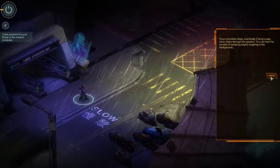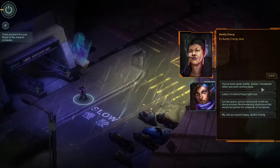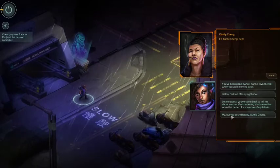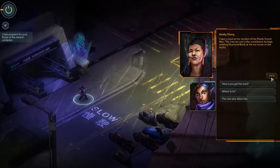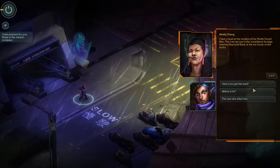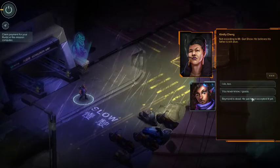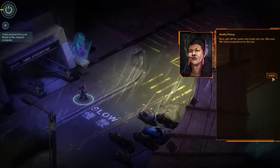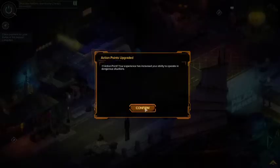Your comlink chirps and Auntie Chang's rusty voice slides through the speaker - you can hear mahjong players laughing in the background. Let me guess - you've come to tell me about another life-threatening shadow run. But you sound happy, Auntie Chang. I am, my sweet - one step closer to breaking Josephine Sang. I have a lead on the location of the plastic-faced man - the one we saw in surveillance footage meeting Raymond Black at the tea house in the docks. Action point upgraded - excellent.